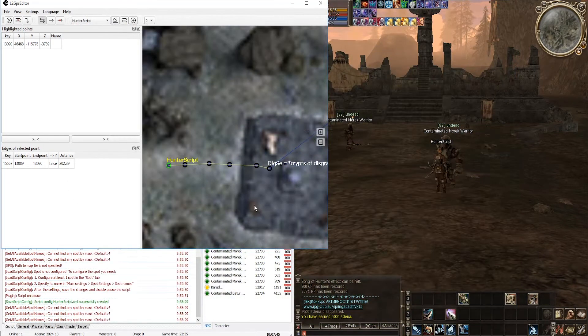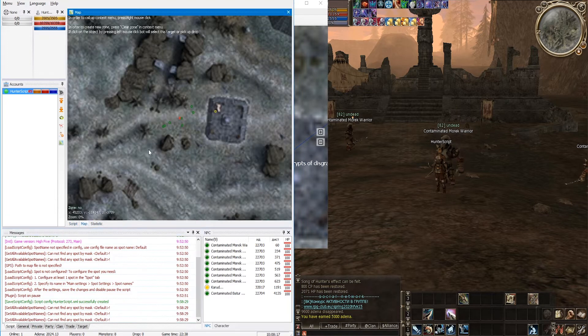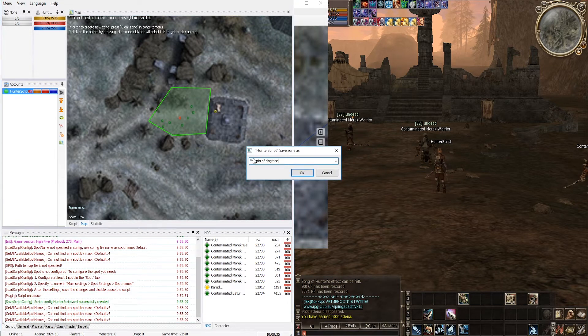Finally, you need to create and configure the spot where you are going to farm. Open the plugin interface and go to the Spot tab. In this tab you can configure any number of spots, and this list is not tied to a specific script config — you can pre-configure several different spots at different locations. Before creating a spot, draw its zone and configure the bot config. Open the map in the Adrenaline bot, click with the mouse button and activate Edit Zone, draw a farm zone and click Save Zone. Give it the name 'Crypts of Disgrace 1'.